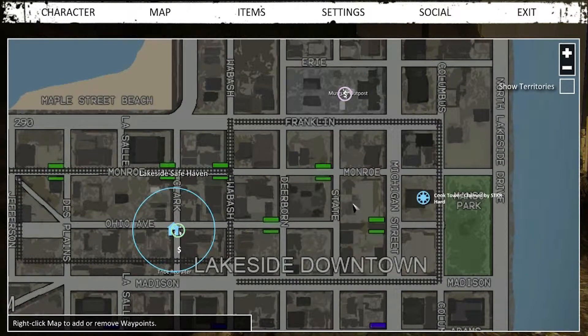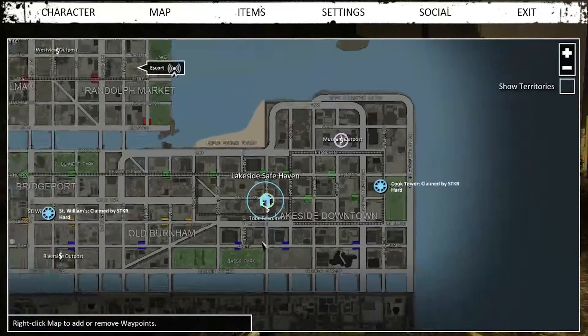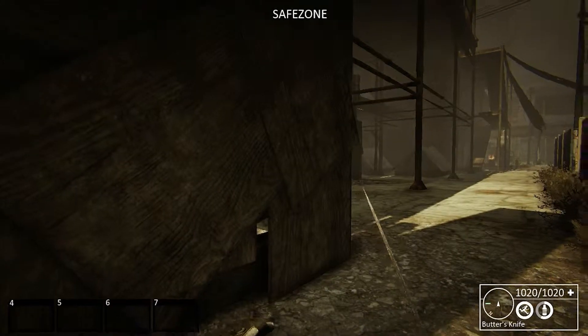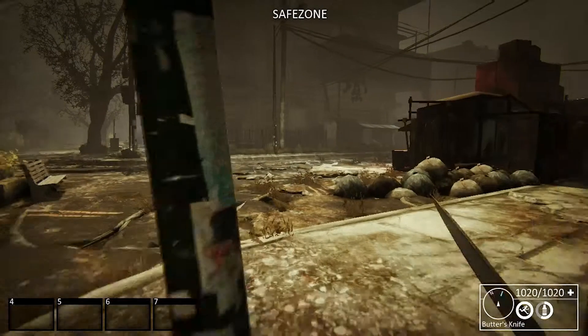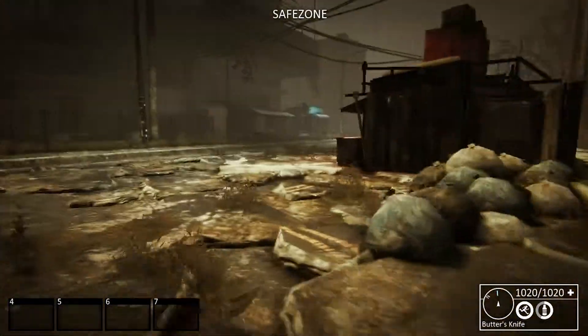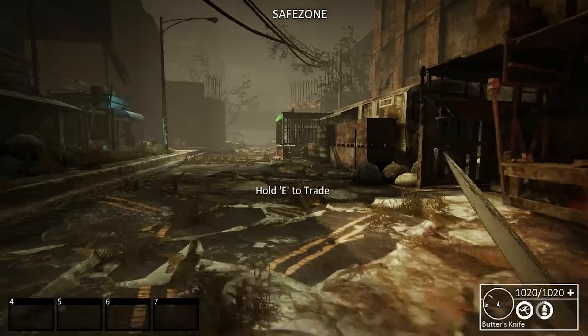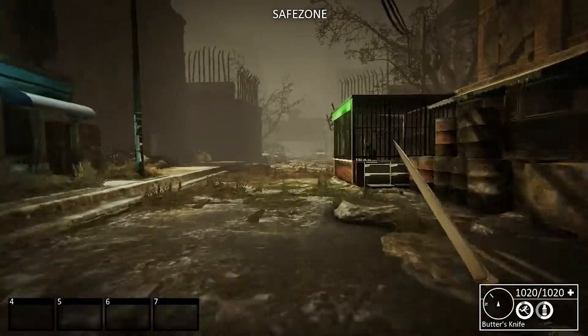You can set a waypoint right like that. You can set a waypoint by right-clicking on the map, and then you can clear it by right-clicking. And you'll see down in the lower right the little blue line that I'm walking towards now. That'll point you towards that waypoint. So we're going to go ahead and head off here.